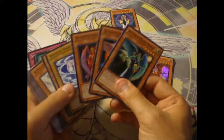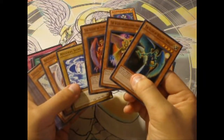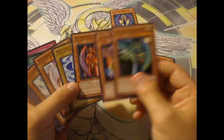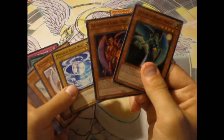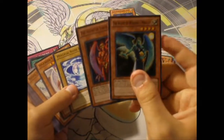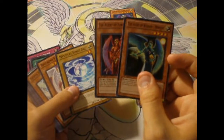All these agents that came out with the structure deck — the only one that's okay, it's decent, is the Agent of Venus Creation. That's pretty good. These two guys, no, they're not good. They're horrible. But do hold on to them — there might be some more support coming out for these guys.